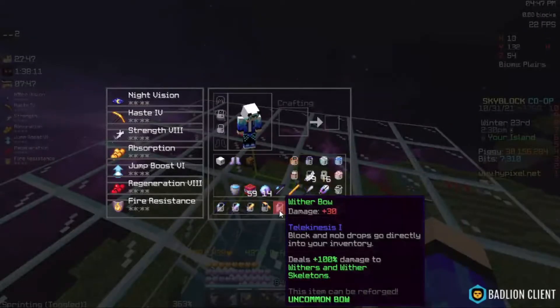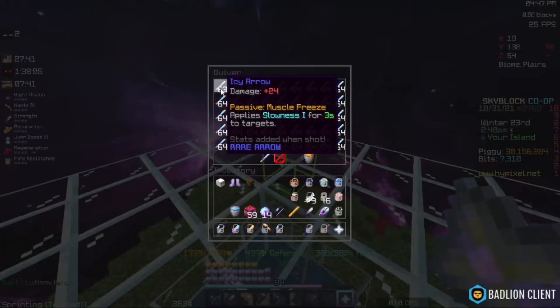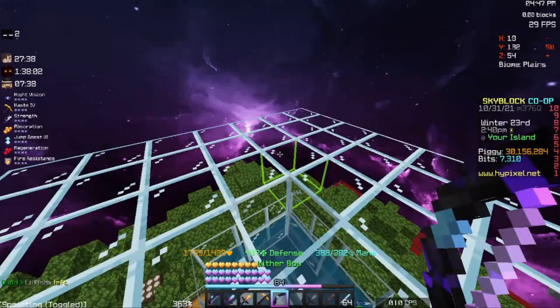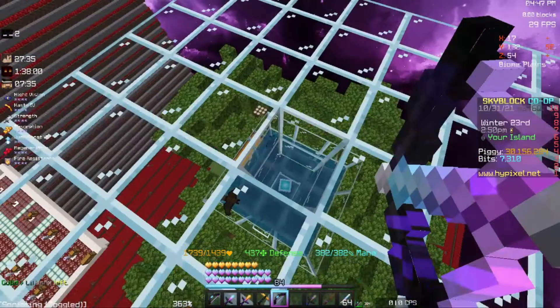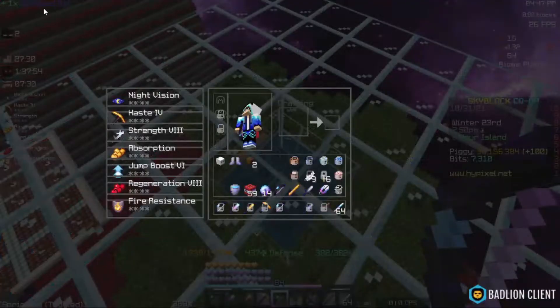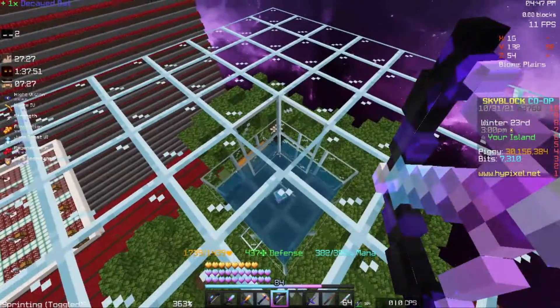Get yourself a wither bow and icy arrows — it must be these things by the way. You pull back your bow, aim at one of these bats, and then you just shoot them. That's where you get the decayed bat. Just shoot them until you get 5 and get the great spook chestplate.